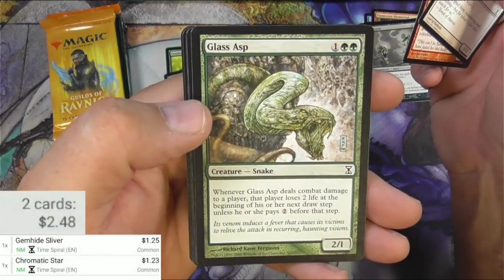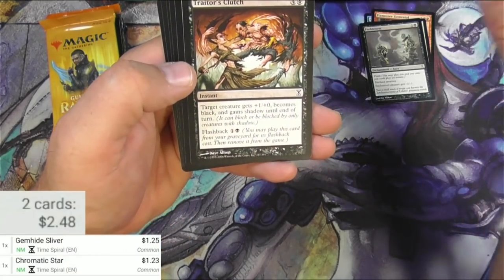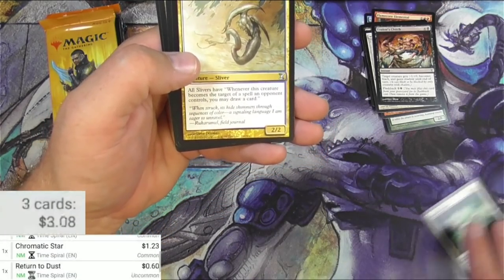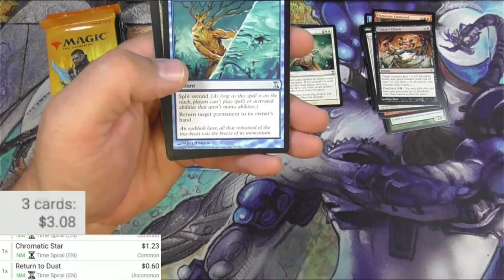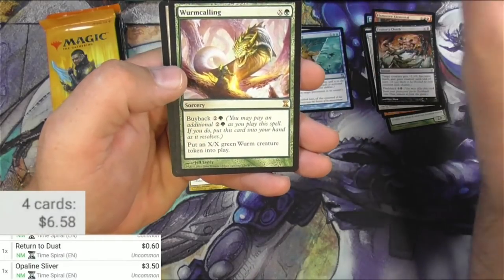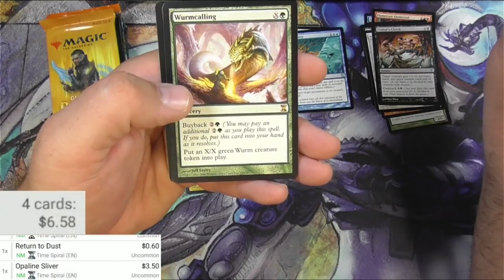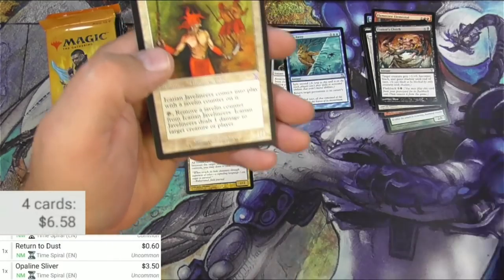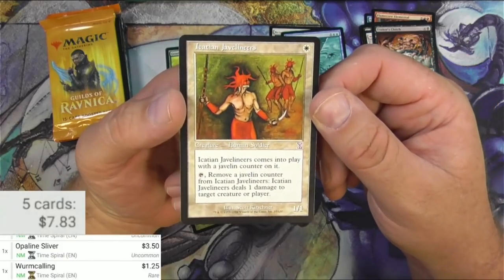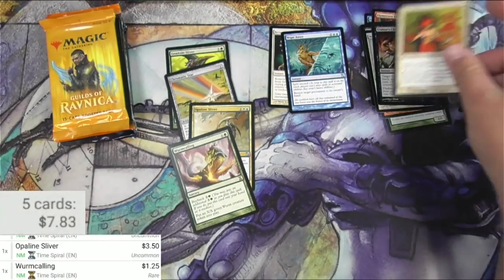Glassass — look at the art on that, Richard Kane Ferguson, very cool. And the Ascari. Trader's Clutch. Return to Dust — that's the first uncommon, good card. Opaline Sliver — there we go, that's $3.50. Wipe Away. And a Worm Calling — green X with buyback two and a green; put an X/X green worm creature token into play. Not a big one I'm guessing — actually a buck. And a time-shifted Cavalry Master, originally from Fallen Empires I believe.